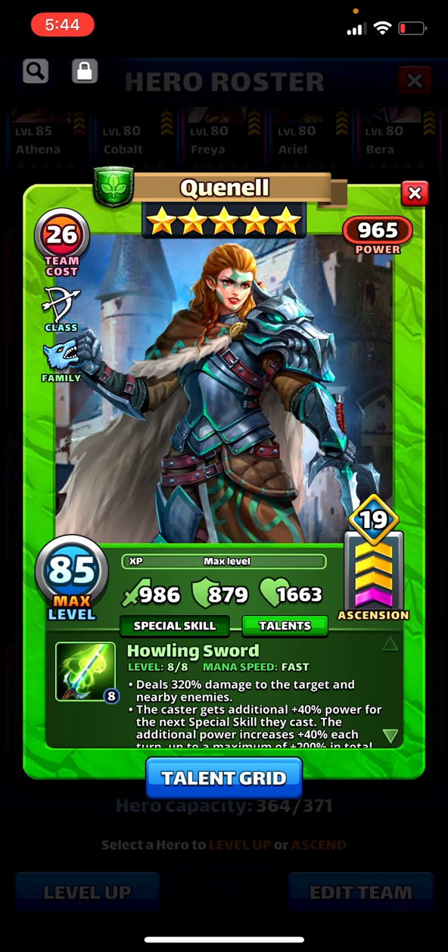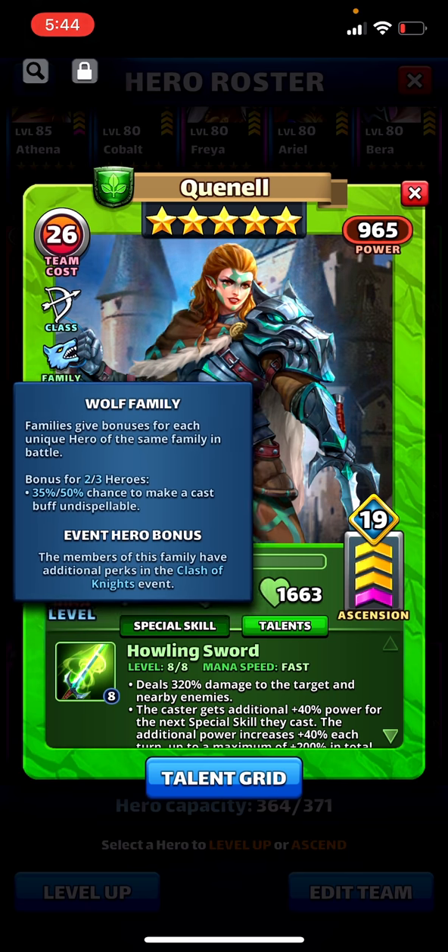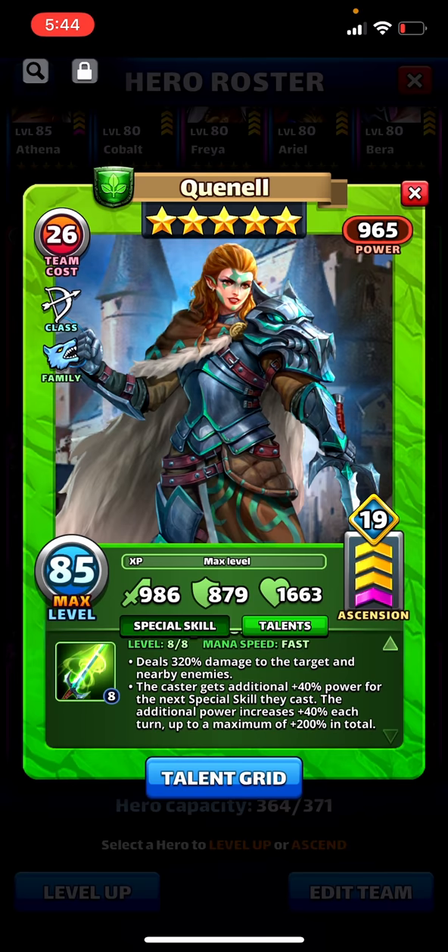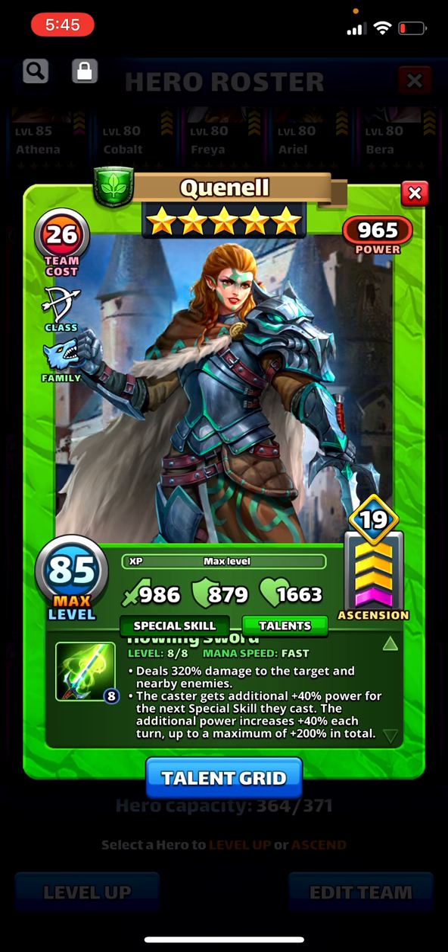The Wolf family bonus for two or three heroes gives a 35 or 50% chance to make a cast buff undispellable, which is cool. But what does she do? 320 damage to the target and nearby enemies — quite high, nothing insane, but quite high. What makes her really good is the second bullet point: the caster gets an additional plus 40 power for the next special skill they cast, and that additional power increases by 40 each turn up to a maximum of 200 total. She's fast speed, so it's not unlikely for a fast speed hero to fire twice in one match, and adding 200 to the next hit — she hits remarkably hard. It's actually insane.